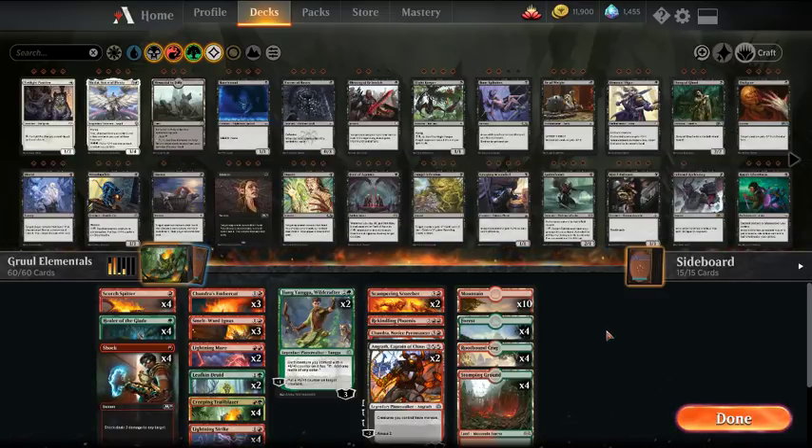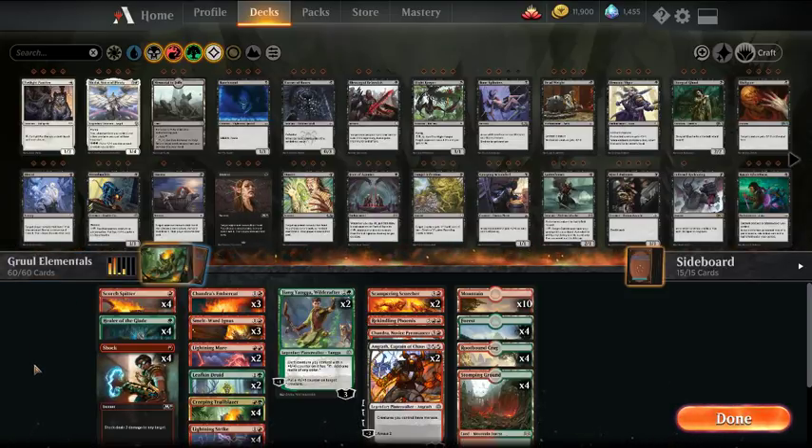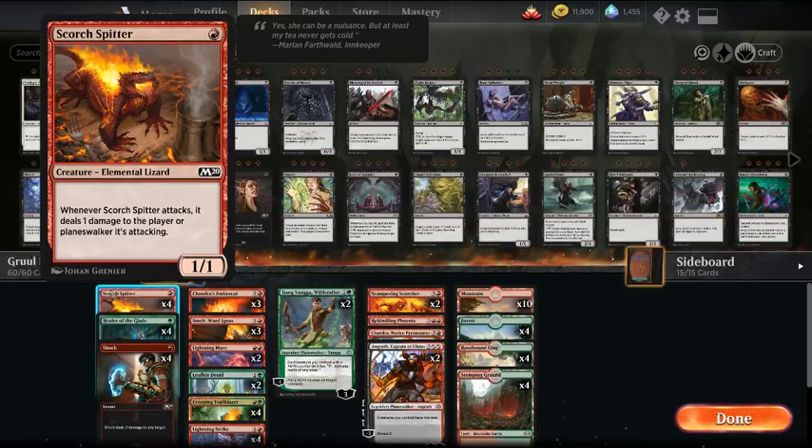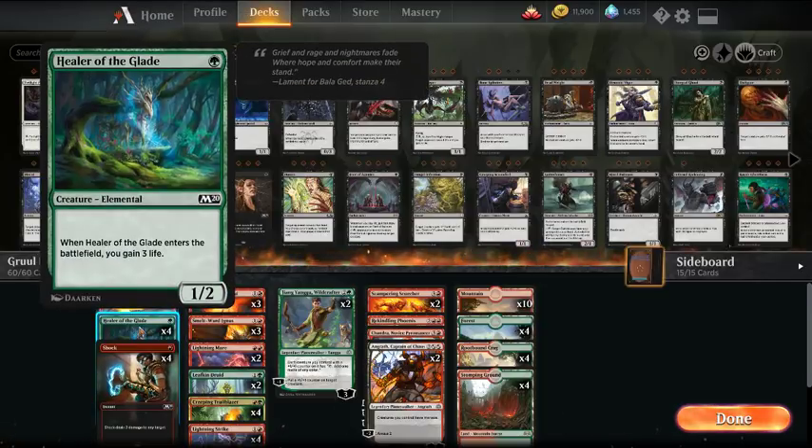The deck is built around Elementals. A lot of the payoff cards, unfortunately, require splashing blue — you have Risen Reef, you have Omnath, stuff of that nature — so those will be payoff cards in the three-color version. With this red-green version, we're going a little lower to the ground, playing a little more aggressive. The deck has a couple one-drops in Scorch Spitter, which deals one damage to target player or Planeswalker when it attacks. We have Healer of the Glade, which can help win races, gains us some life, and the two-toughness is relevant against Chainwirlers.